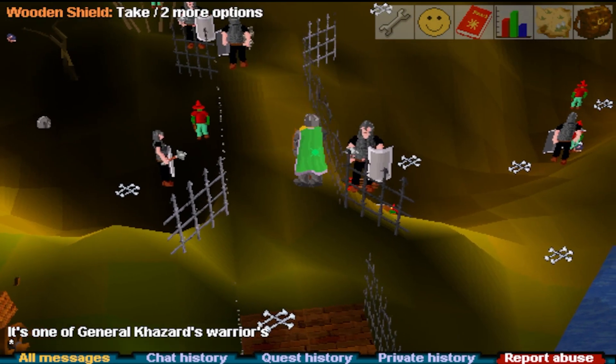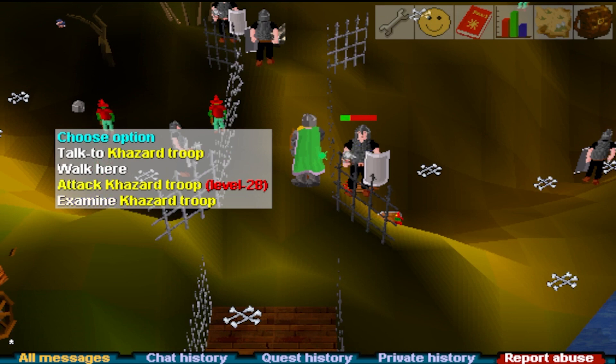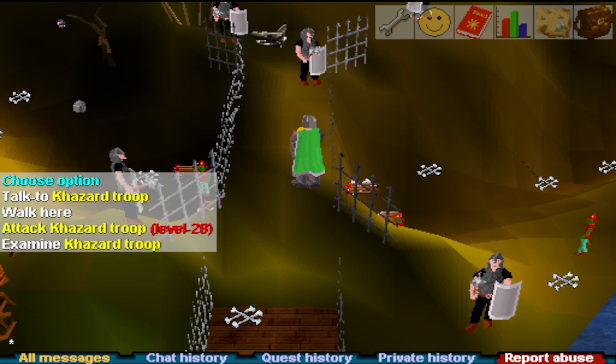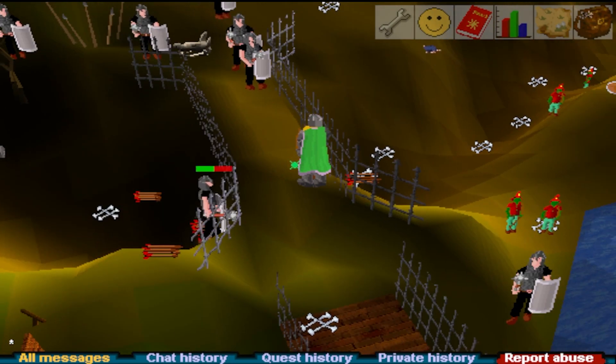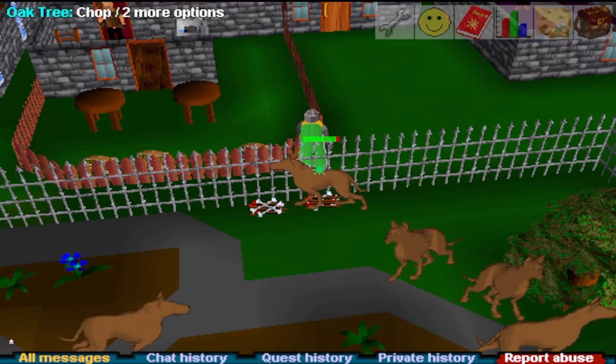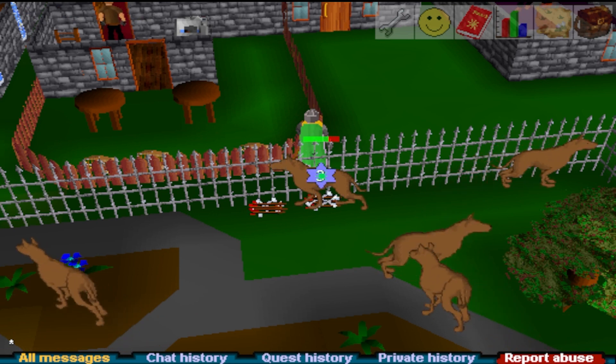Khazard troops: it's possible to safe spot these guys from the bridge — just keep ranging them and setting up kill after kill. This was way better than ogres in RSCP, but no idea how the two compare in official. Ogres: at these levels they're definitely some of the best experience you can get. Ardun dogs: still good, but not as good as ogres. This one's tough because they weren't as good as ogres in official at these levels, but could very well be better in RSCP and vanilla.